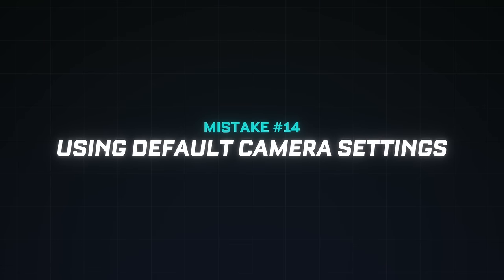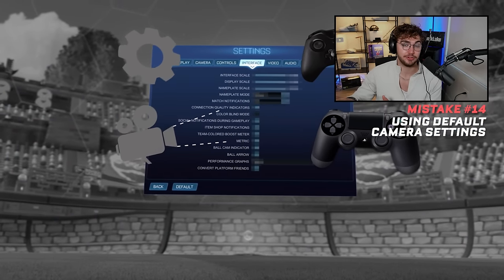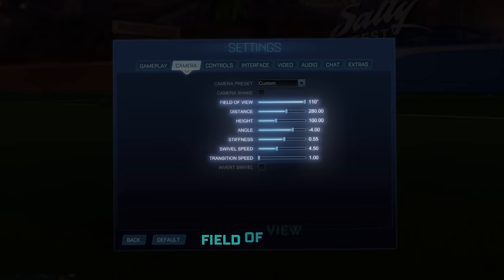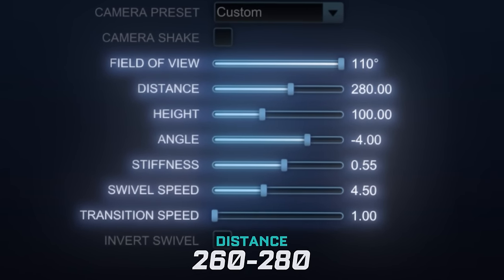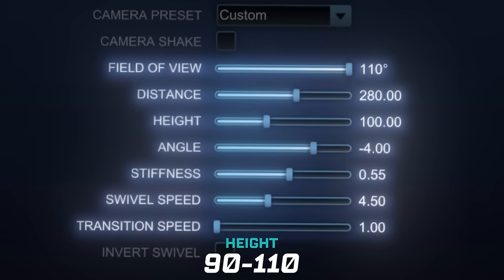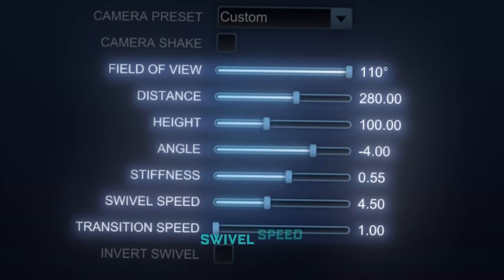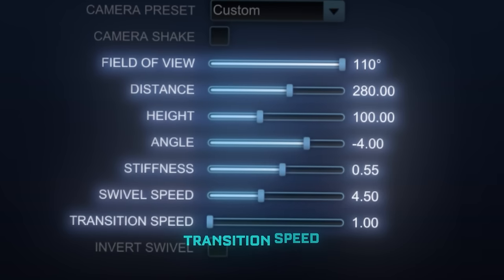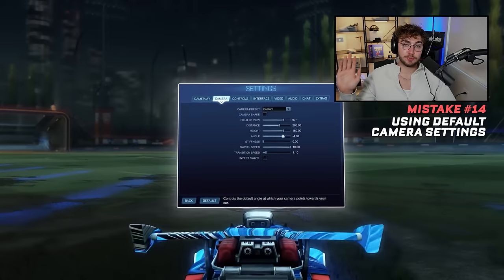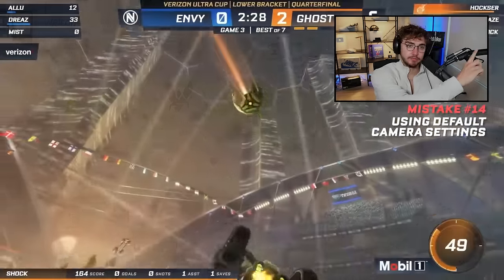Mistake number fourteen: default camera settings. The TLDR is: field of view increase to max; distance 260–280; height 90–110; angle negative 3 to negative 5; stiffness 0.45 to 0.65; swivel speed 4.0 to 7.0; transition speed 1.0 to 1.4. If you want full explanations of where you fall in those ranges, go check out the full guide.